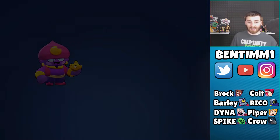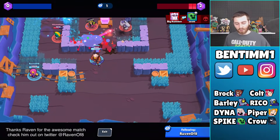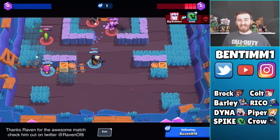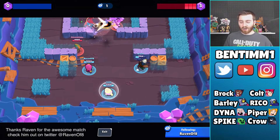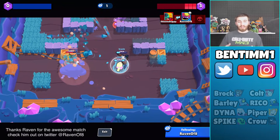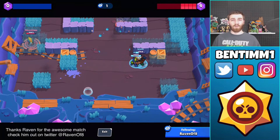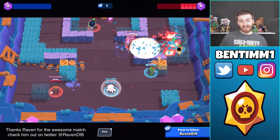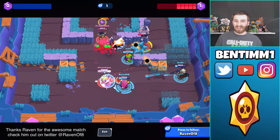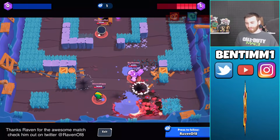There are four other brawlers he almost takes care of after three shots — they'll have a little bit of health left: Leon, Tara, Penny, and Jesse. This is something you really need to remember — which brawlers you can three-shot. It's really helpful in bounty and showdown to know which brawlers you can go in on and bully, and which ones you need to avoid.